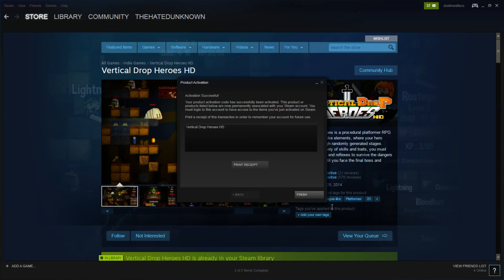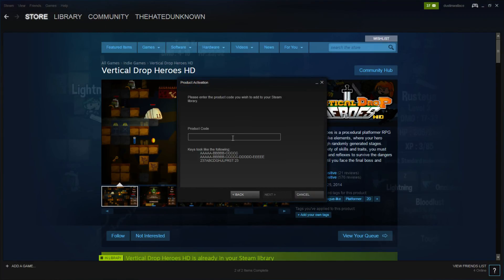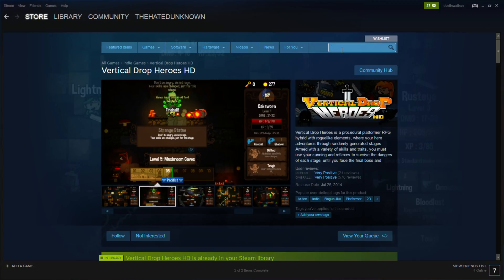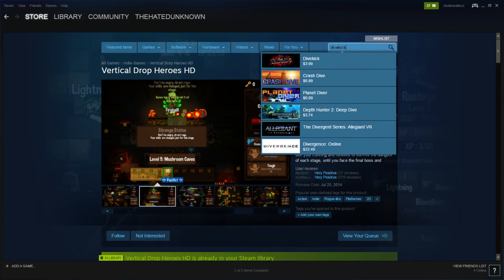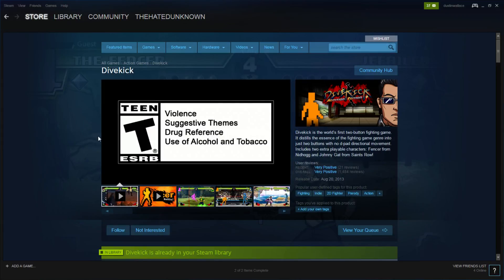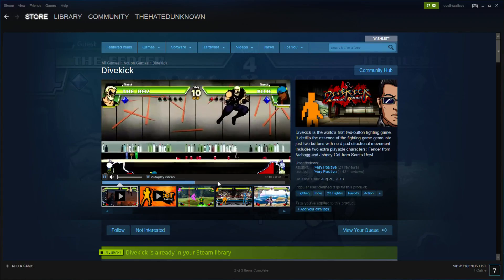Alright, last key. Hopefully it's something really good — ready for this? Here we go. Divekick — never heard of it. It's a $4 game, another indie thing. It's a fighter, kind of like Street Fighter and stuff. Yeah, I think I'll pass on that.